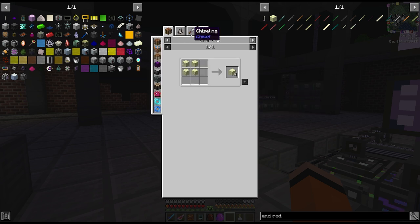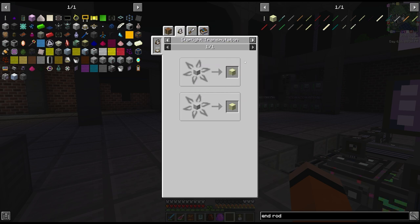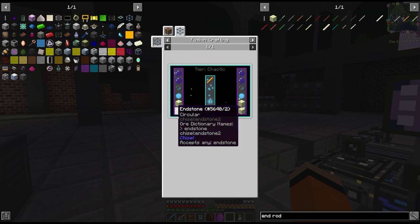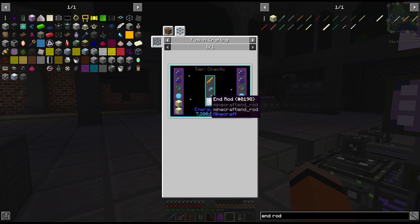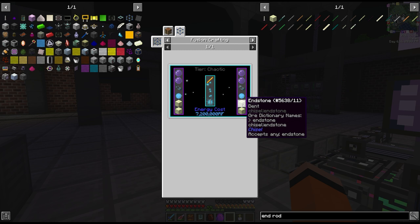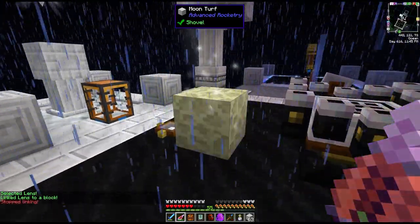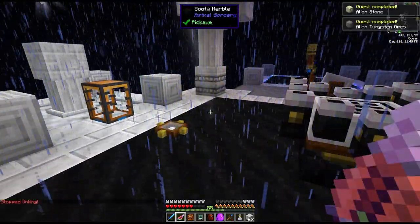There are other ways to get endstone, primarily through moonturf transmutation, but I think this is going to be a lot faster and we need to visit the end anyway. To do that we need one of these end rods, which means we will need four pieces of endstone. So we can easily just do this with transmutation just for the four that we need.